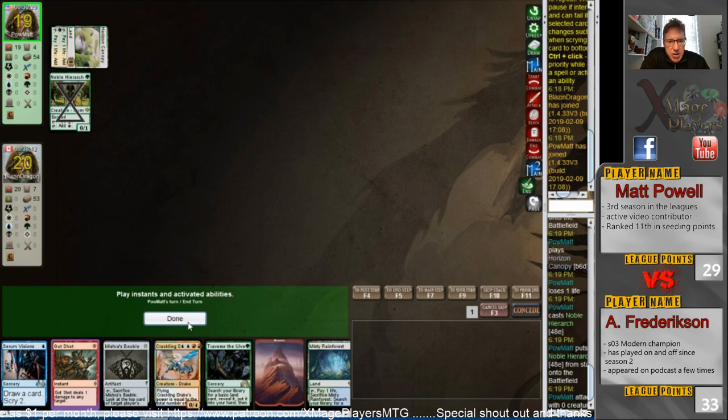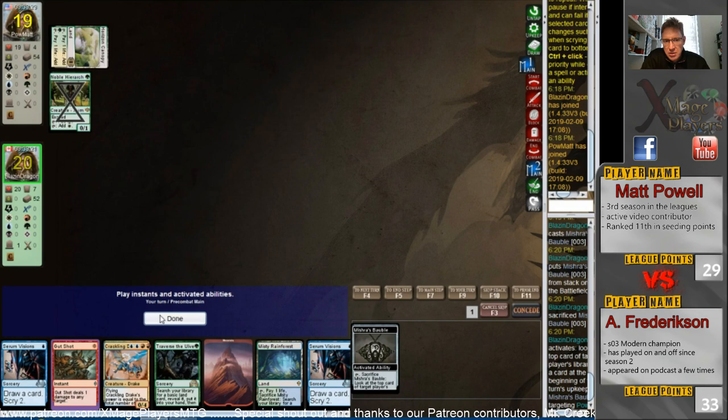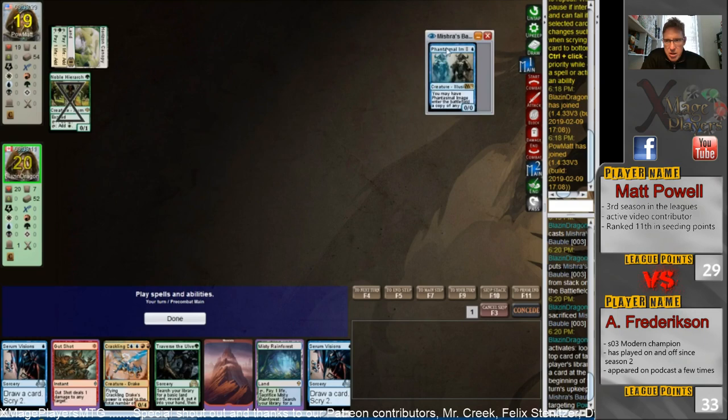Leading out for Horizon Canopy into a Noble Hierarch is pretty ominous. It suggests he's probably on a one-drop. I'd Gut Shot that Noble Hierarch for sure. Anthony looks like he's on... I don't know what. I see a Crackling Drake and a Traverse — I haven't really seen that too much in Modern.